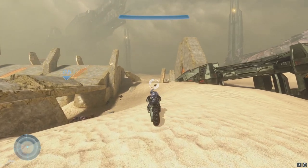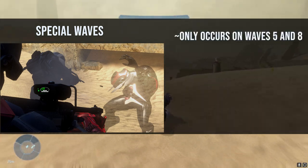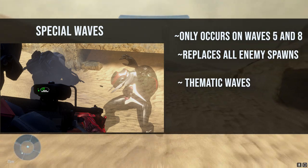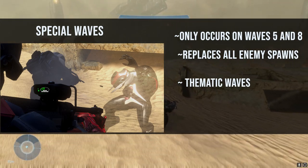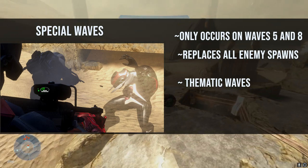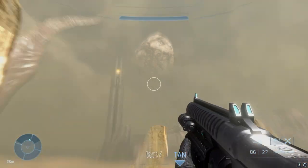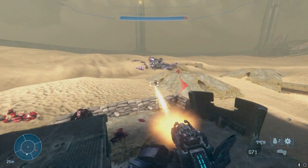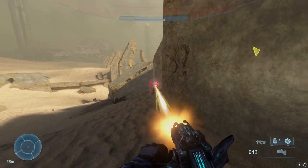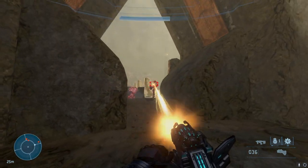Along with normal waves, there are also special waves and boss waves. Special waves occur on waves five and eight and replace all normal enemy spawns with different themed waves. In my playthrough I got Flood Invasion, which replaced all enemies with Flood, and you can even see Flood tentacles in the distance adding to the theme. I also had Light Show, featuring Elites with sentinel beams and Brutes holding Halo Reach's focus rifle. There are apparently 10 special waves in total, so have fun discovering the rest.